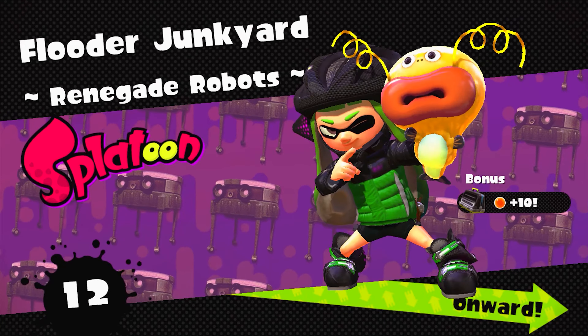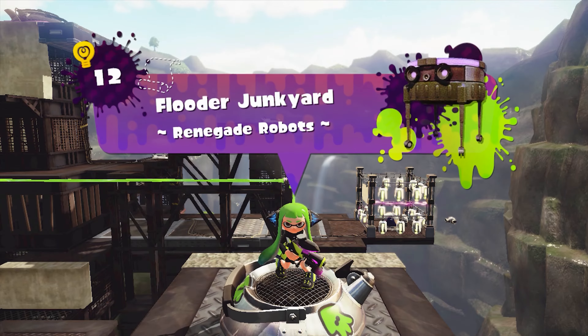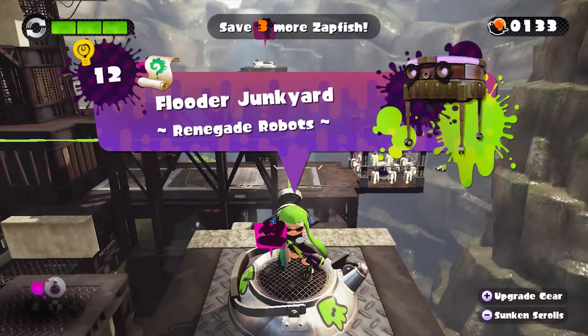I really like this variant of the Splatoon logo — the one that only shows in this mode. I just really like how it looks. Another level in the bag — haven't missed a scroll yet. The first battles of the Great War ended in victory for the Octarian forces. The diligent Octarians easily dominated the Inklings, who were unable to wake up early enough in the morning to defend themselves.